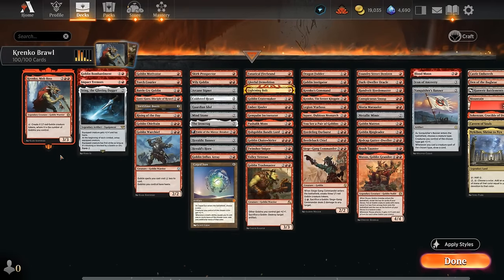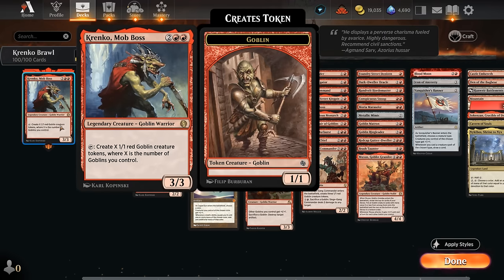Hello and welcome to another Brawl gameplay video. Today we're taking a look at a Mono-Red Goblins deck featuring Krenko Mob Boss as our commander. It's been around for a while but we've gotten a few nice upgrades over time, so it was a good moment to feature the deck. This four mana 3/3 can tap creating X 1/1 red goblin creature tokens where X is the number of goblins we control. So if we ever get to untap with Krenko for a couple turns in a row, it can usually overwhelm the opponent with goblins, and that's very much our game plan.